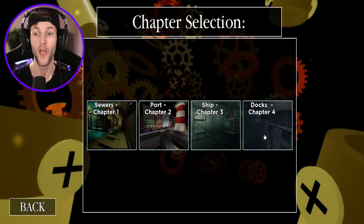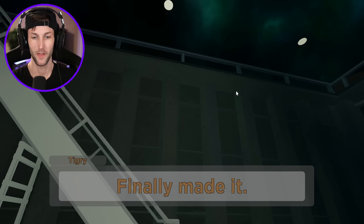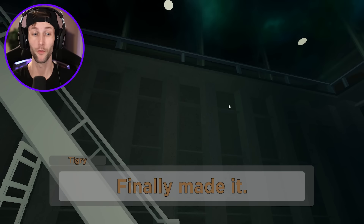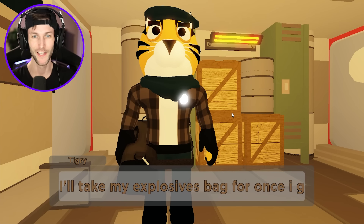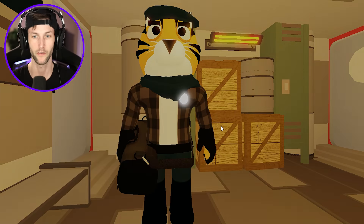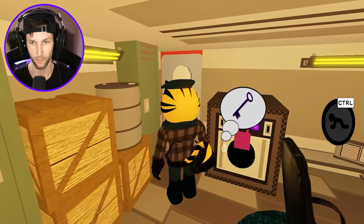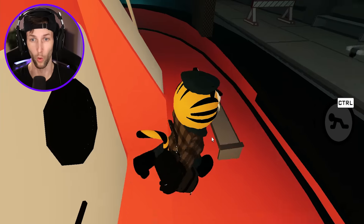All right, here we go, finally made it! We're gonna be playing with Tigri, let's go. I'll take my explosives bag for once I get into the military base. I love how we're gonna be playing as Tigri. What is this purple key for — this safe?